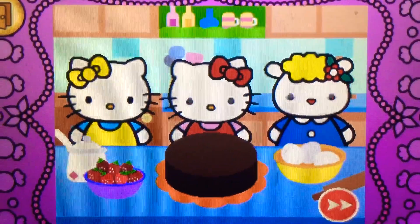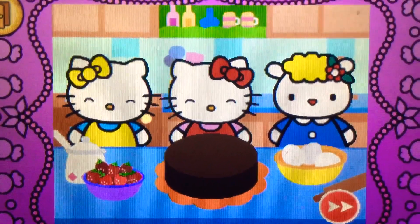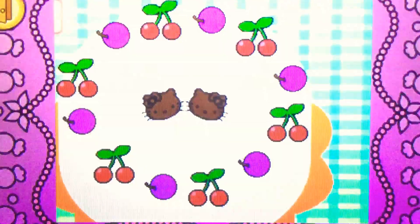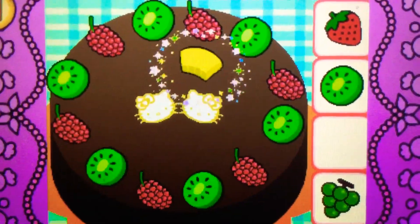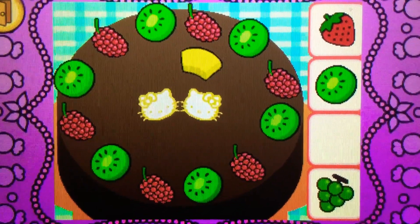Hello Kitty and her friends would like some more. Help Hello Kitty decorate the cake. How to play. Listen to the question. Drag the pineapple on top of the cake. Correct! It's pineapple. It's yellow.